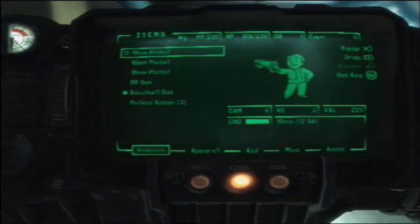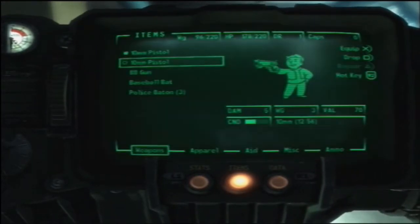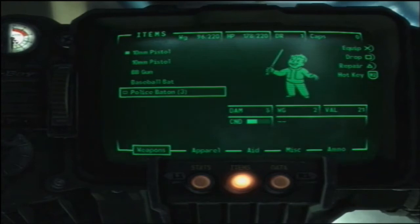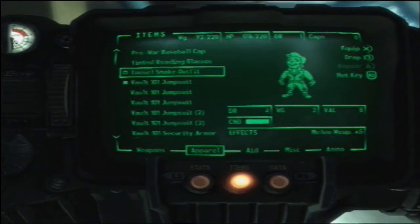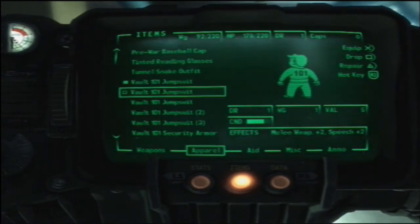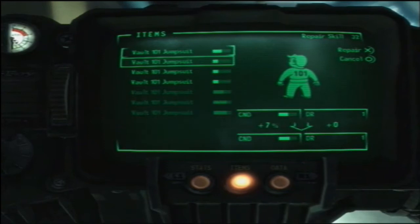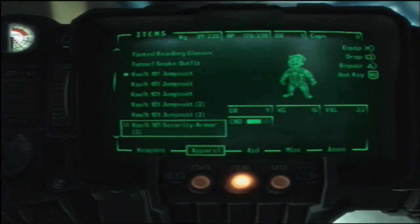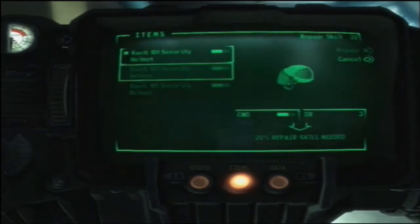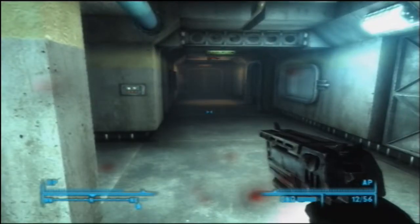Let me just go to my menu. Can I repair this? No, I cannot repair that piece, but I can repair this one. I'll use a pistol now — I don't even want to use anything else anymore. Vault 101 jumpsuit, which I have loads of. Okay, I can fix it, kinda. I'll use the security body armor and the helmet as well, just to get some extra protection. Alright, I think I'm good to go.